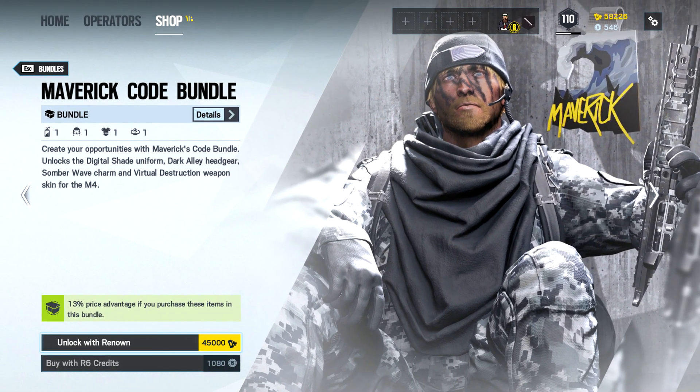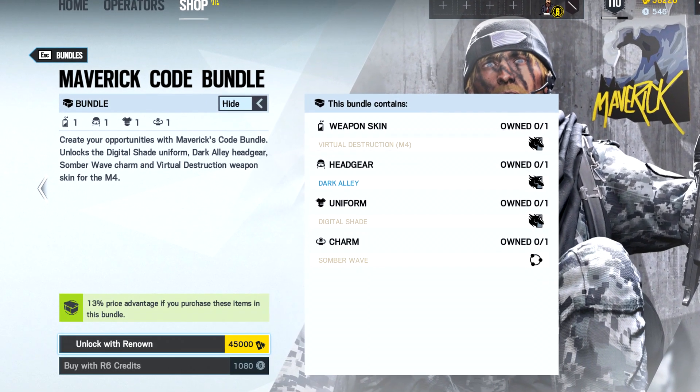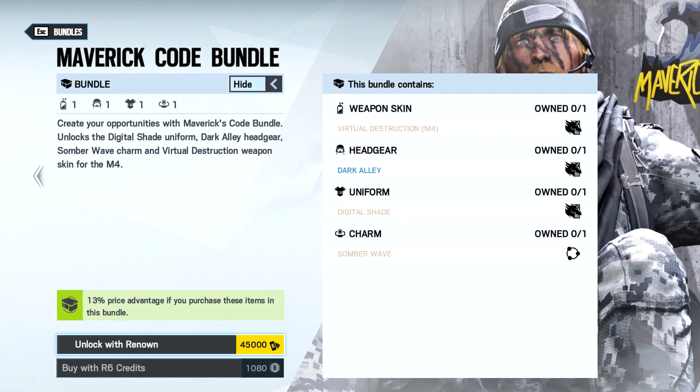As you can see, with this bundle we get the weapon skin for the M4 — this is the Virtual Destruction. We also get the Dark Alley headgear, the Digital Shade uniform, and the Somber Wave charm.